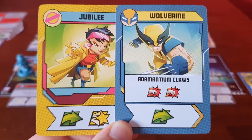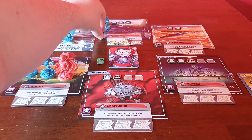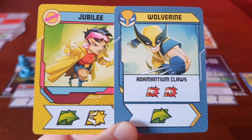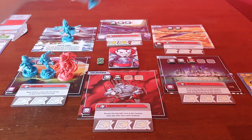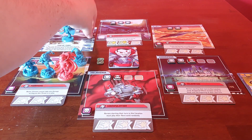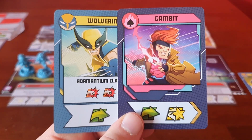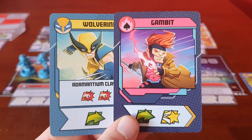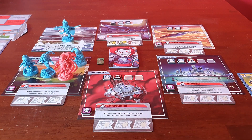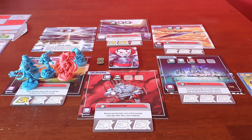It's Wolverine's turn. He's going to play the Adamantium Claws — first clearing that threat, then moving twice, and using the Adamantium Claws to defeat those two thugs. Gambit's up and the cards in hand aren't exactly the greatest, so he's just going to play a move and a heroic — move, then place a heroic there, but won't move again.